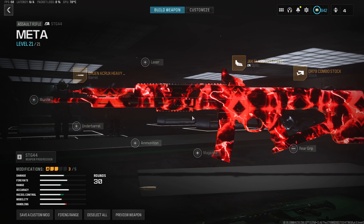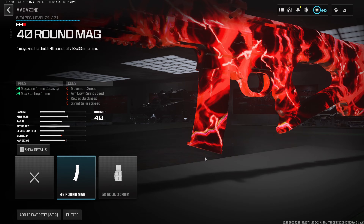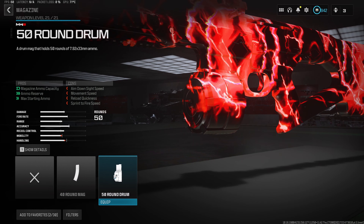Getting right back into the build, now we do wanna throw in the biggest magazine we can onto this gun, which is gonna be the 50 round drum, making this build absolutely insane for fighting multiple enemies at once. This thing has such a fast time to kill that you can easily take out four enemies with just one magazine.